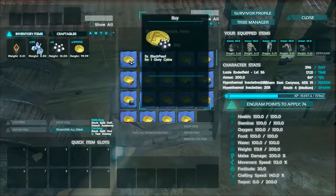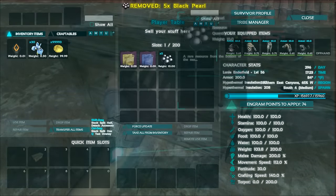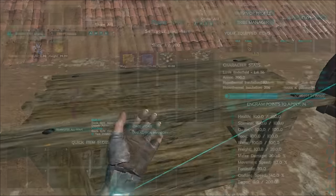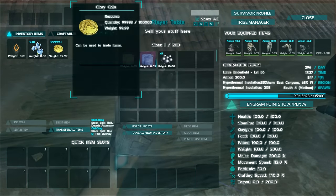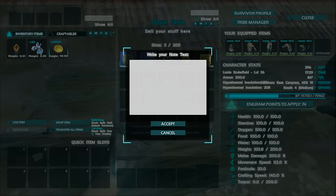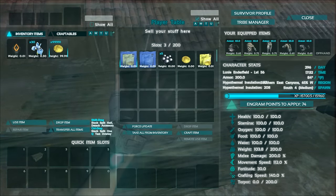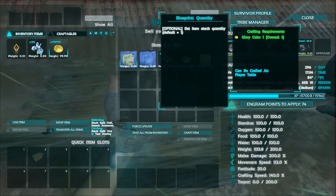Now let's say I wanted to sell these black pearls for one glory coin apiece. I'll throw the black pearls in here. You'll notice it says 'force update' — this table only sells one item at a time unless you tell it otherwise. Hit force update to make it read any new items. You'll also notice two new engrams in here. These are very crucial in order to sell. You only need the first one — craft it and it will automatically open up a note. In the note text, put in the price of your item — we'll put it for one glory coin. If you do not fill it in correctly, unlike regular notes you cannot fill it in later, and it will just waste space in your inventory.